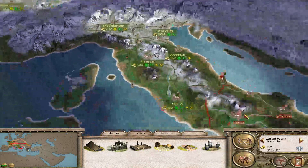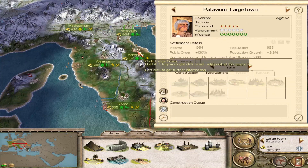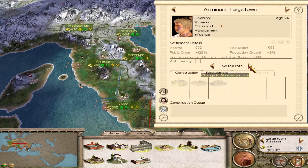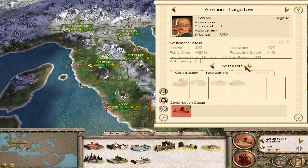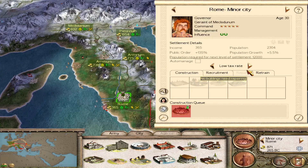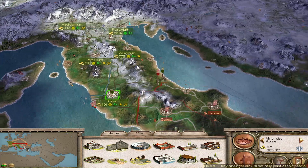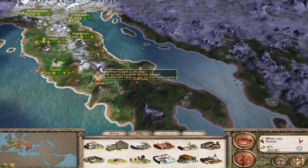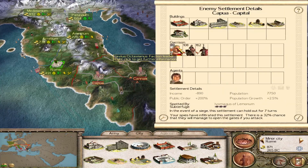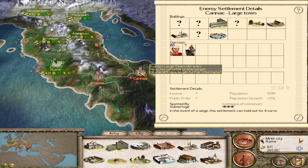That's our money gone. How can we actually raise our taxes? Very high there — get away with it. Now we've got a spy, don't we? There's our spy. That's going to be another nice settlement to capture.